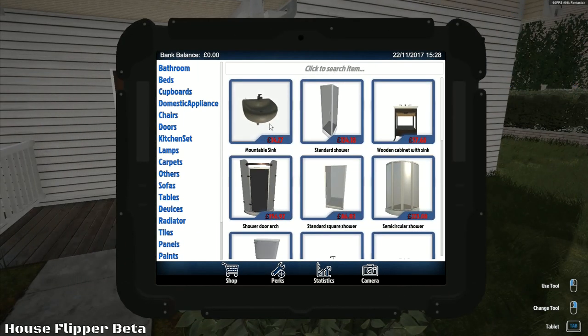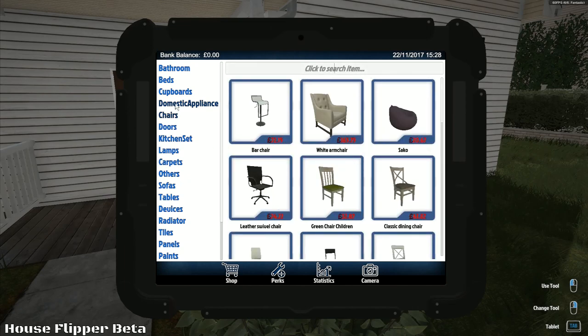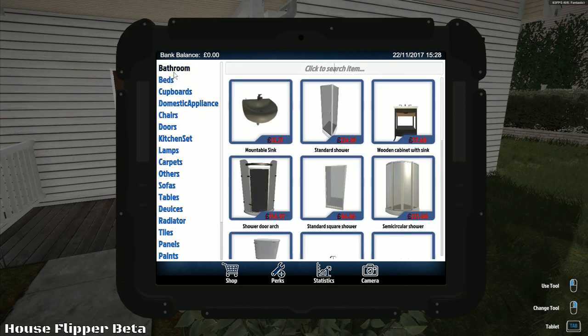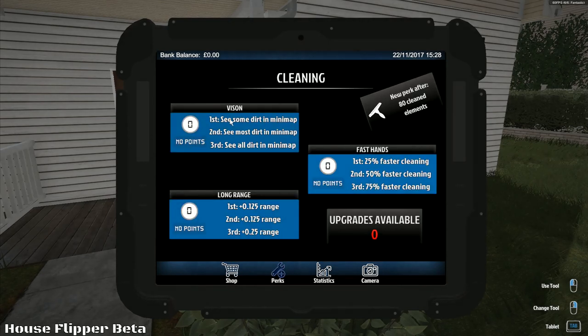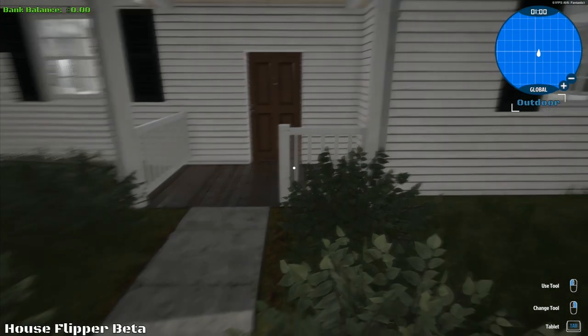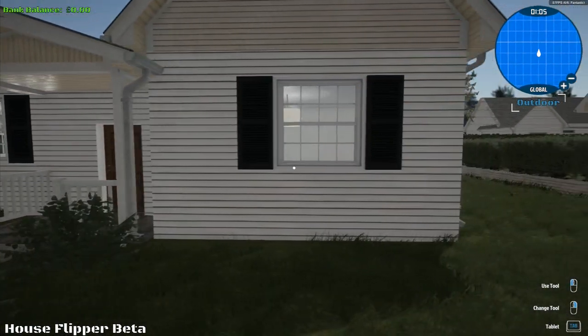There's a number of different things we can buy in here — doors, panels, perks. First, see some dirt in minimap; second, see most dirt; see all dirt; faster cleaning; long range — it increases the range you've got. So the idea is you buy a house, do it up, and sell it. I know the cleaning part is all in the game and you've got furniture and stuff you can do as well. Beyond that, I'm not too certain.